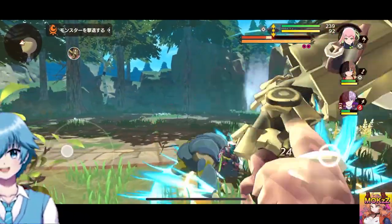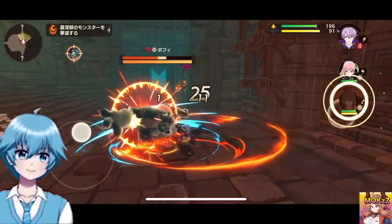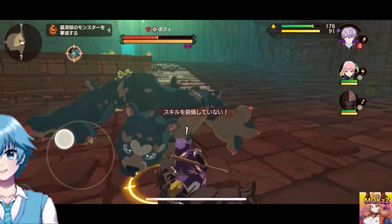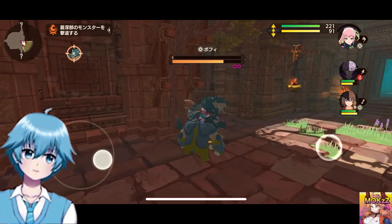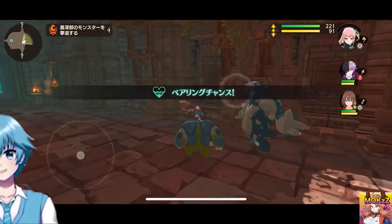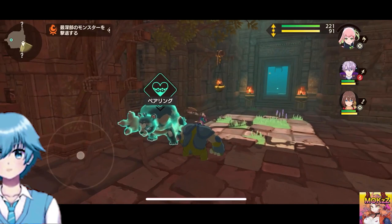Let's get started. In the early stages, we recommend a well-balanced sword character and a spear character that can easily sharpen the break gauge, since the axe is like a tank that receives attacks. It has a low priority in the early stages, and staff characters can produce firepower, but the defensive aspect remains uneasy, so it is not recommended in the early stages.